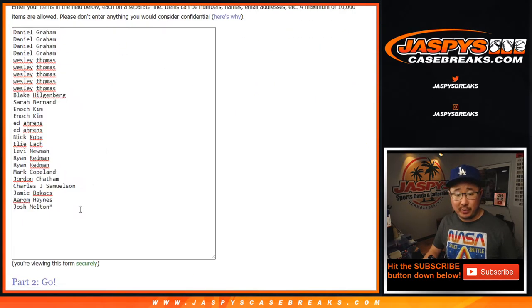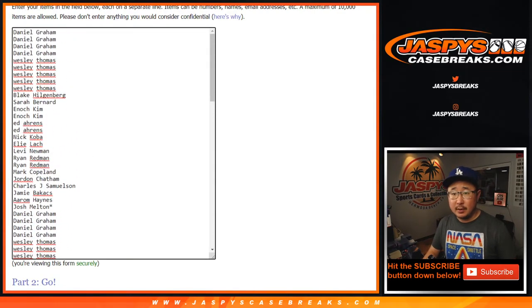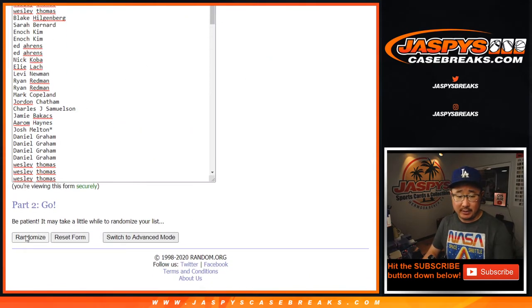So let's quadruple this list up. Let's roll it. Let's randomize each list seven times — six and one, seven times.